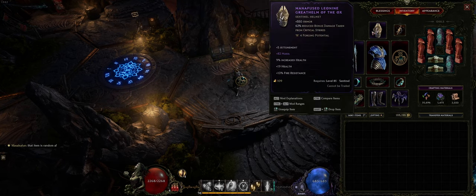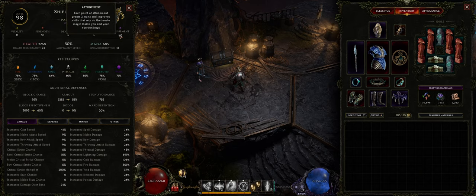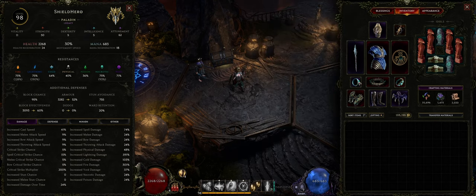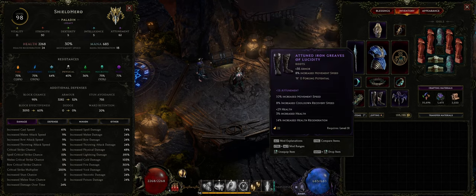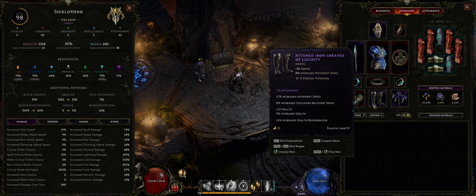I've also focused heavily on getting a lot of mana and a lot of attunement. Attunement is important because Smite scales off lightning, spell, and attunement — this is how you increase the damage. On my character sheet I have 62 attunement. Attunement gives you mana and also increases the damage of Paladin skills. So the two most important things for increasing your prefix damage are cast speed and attunement.